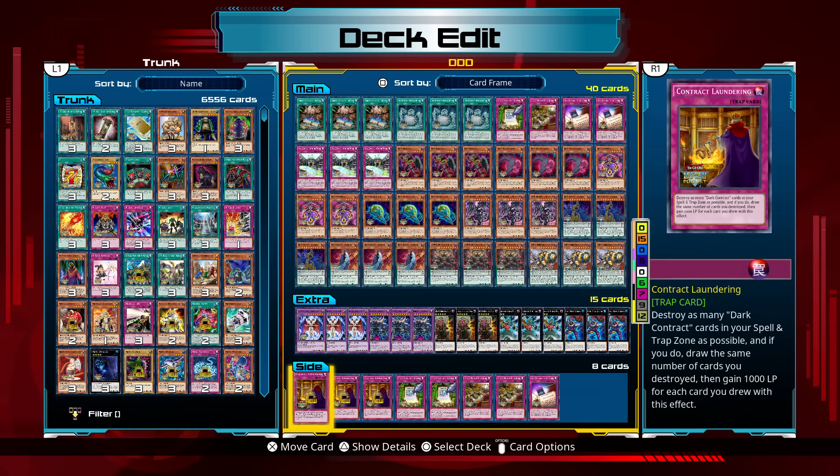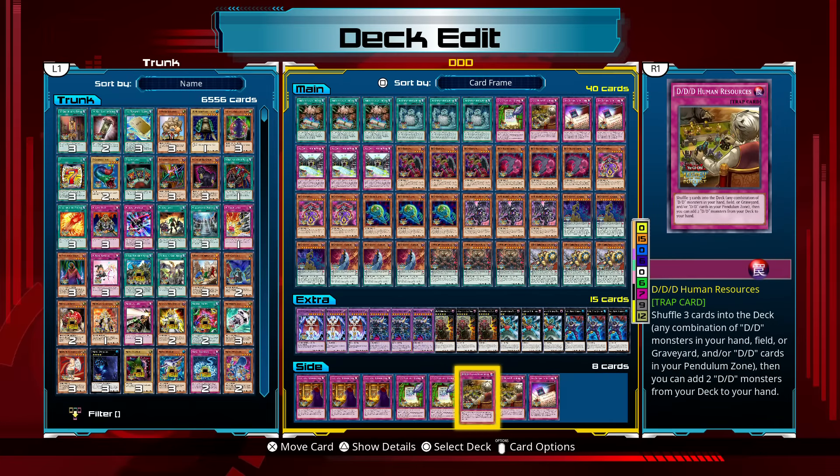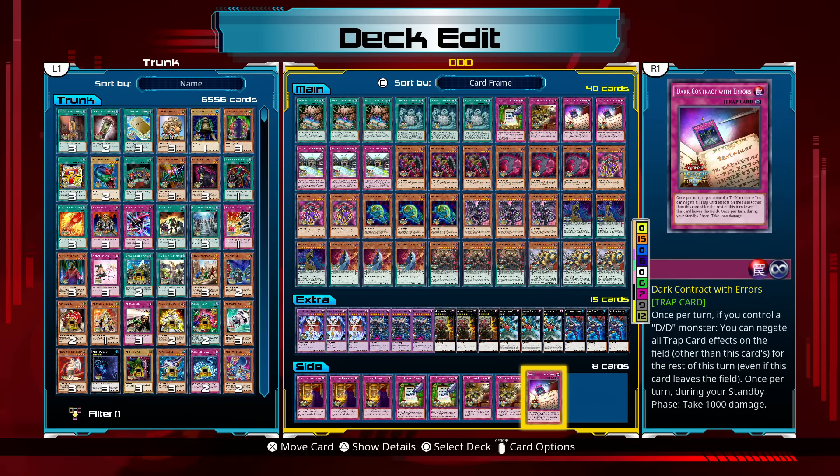For our side deck we have 3 copies of Contract Laundering, 2 more copies of DDD Contract Change, 2 more copies of DDD Human Resources, and 1 more copy of Dark Contract with Errors.